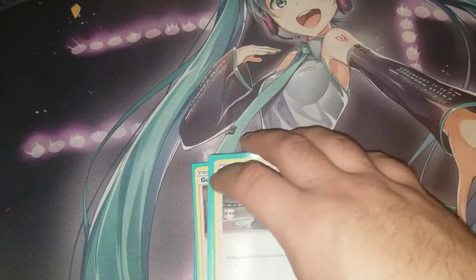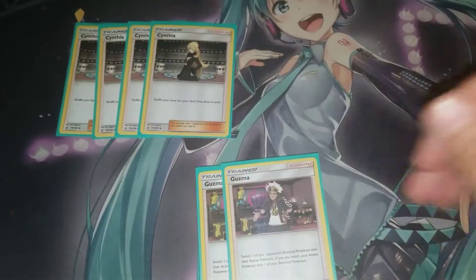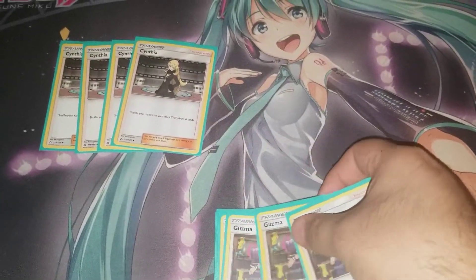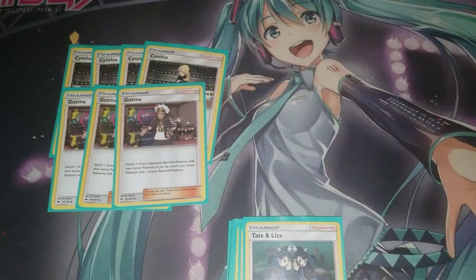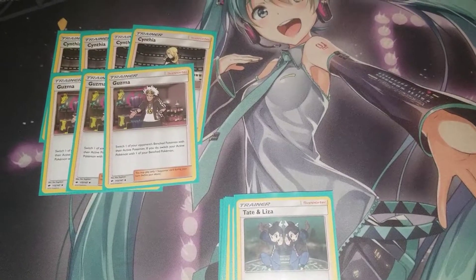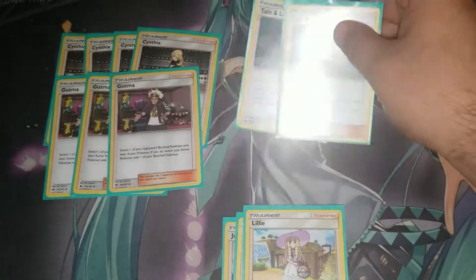That's the Pokemon lineup. For supporters — and remember, this is post-rotation — you're playing four Cynthia, which is one of your best draw supporters right now. You shuffle your hand and draw six, which is great. Next, you're playing three Guzma, which lets you switch your Active Pokemon with one of your Bench, and also forces your opponent to switch their Active with one of their Bench.